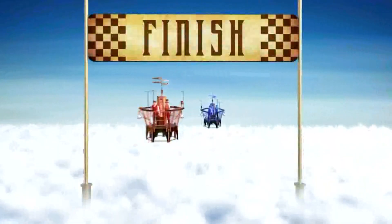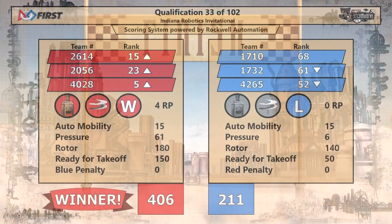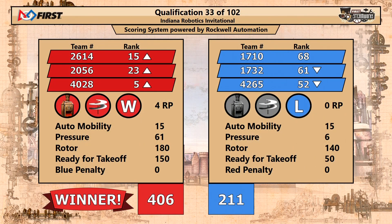Scores are in. Red Alliance runs away with it — 406 to 211. The four ranking points go to the Red Alliance and 4028. The B Squad moves up to our fifth position.